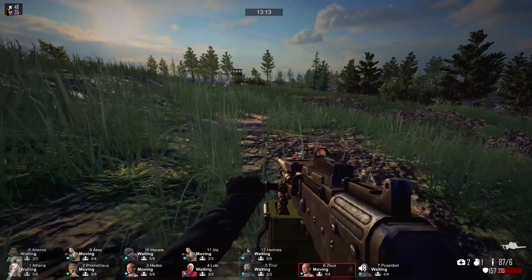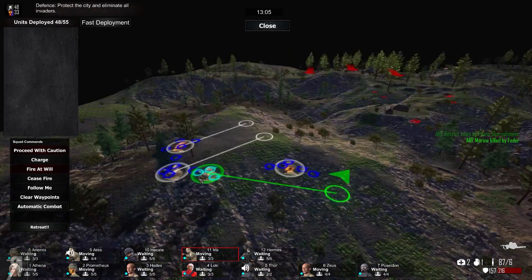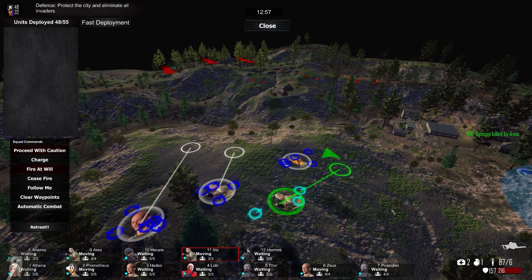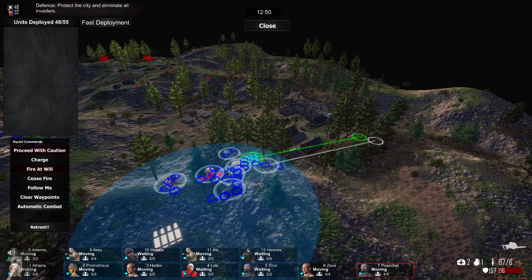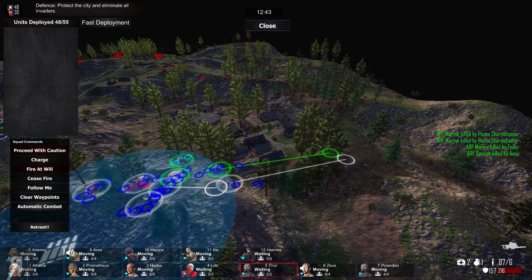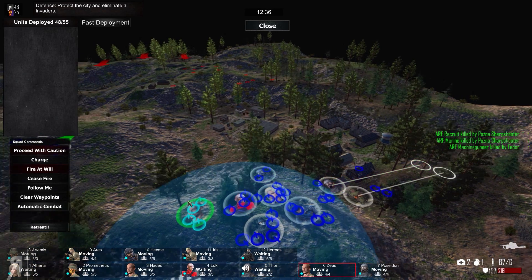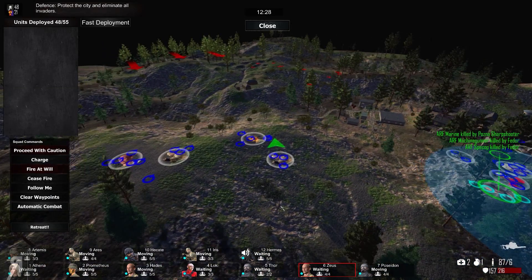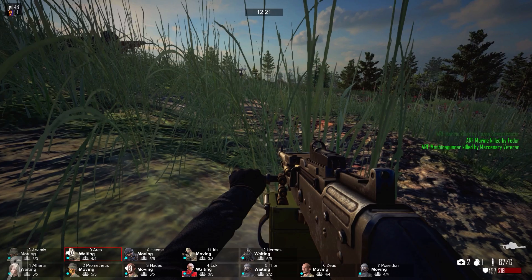I'm actually gonna start moving these people forward a little bit here, because apparently the little slope is actually preventing our units from getting any line of sight on the enemy. Once they've moved forward a bit that's obviously going to make much more sense. I'm gonna move a couple of our people over here as well and just make on-the-fly adjustments to whatever we really need. I didn't really want to move our people into the actual town — I think that's maybe not the best idea — but maybe we'll do a little bit of that.